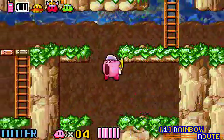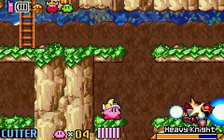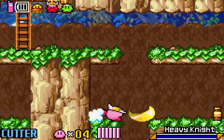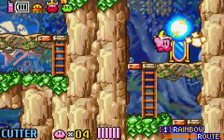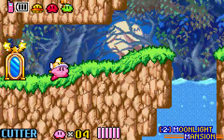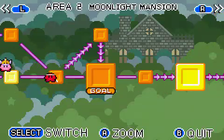Over here, you have a Max Tomato. They didn't heal me after the boss? Well, their loss. There's this little hidden path here that leads to Moonlight Mansion again, but the outside. If we kept on going we'd make it there, but that's not where I want to go. So let's just go down.